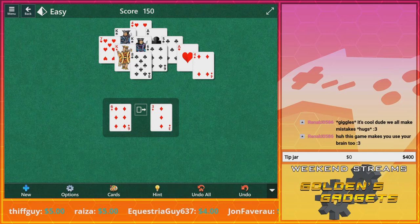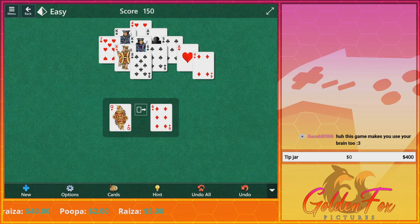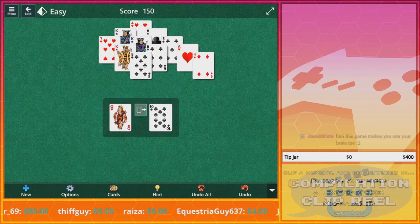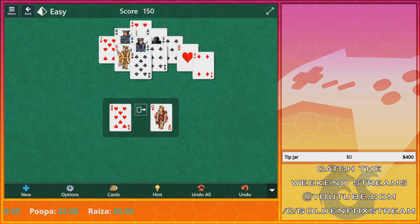Yeah, you're supposed to use your brain. I mean, if you're just playing games where you don't have to use your brain, that's a little bit sad. Wait — that was a 5, yeah. I've been using the hint option more often than usual.